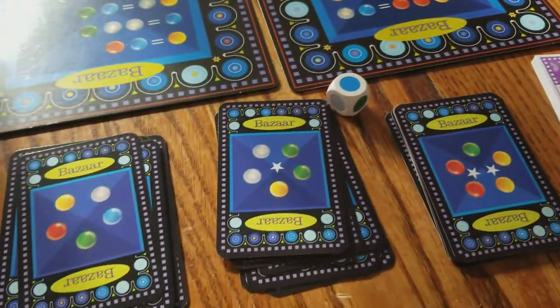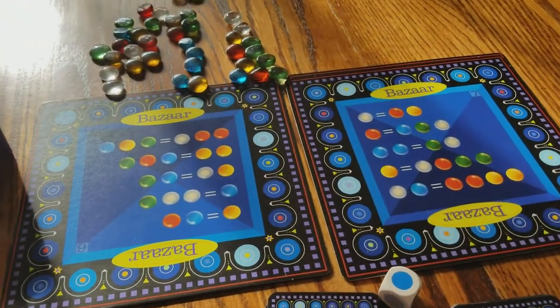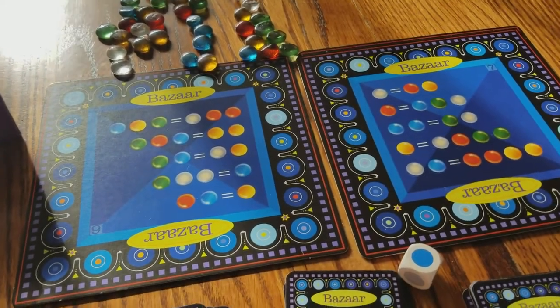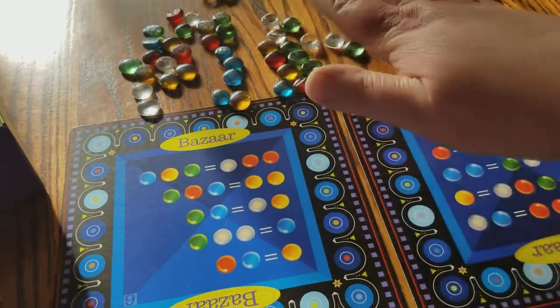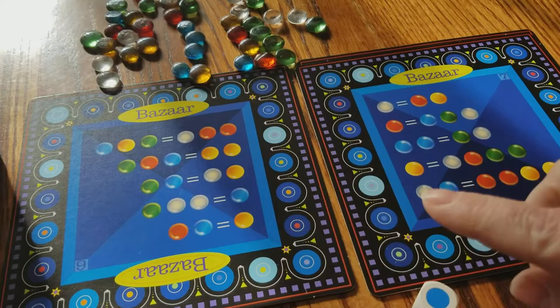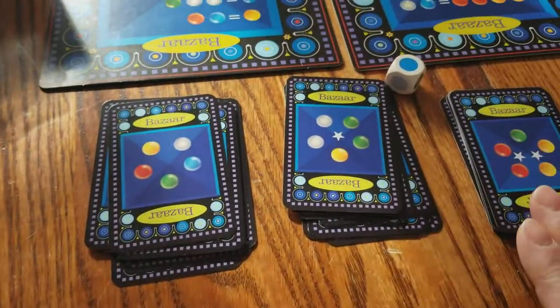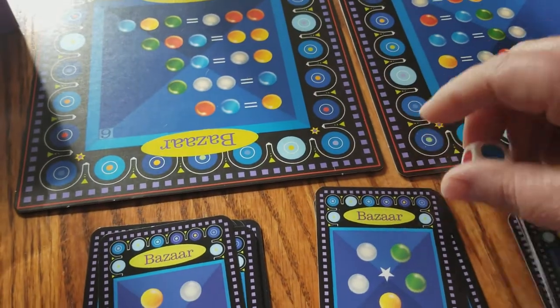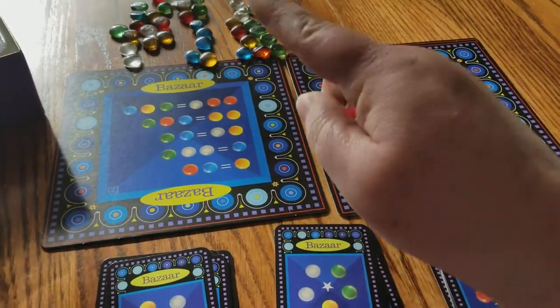It's a really fun game, and I'm going to show you how to play because it's easier to learn by playing it than just reading the directions. You can see that the gems have a trade value, so as you play along, you can trade the gems you get based on your cards. On your turn, you can roll the dice or make an exchange.